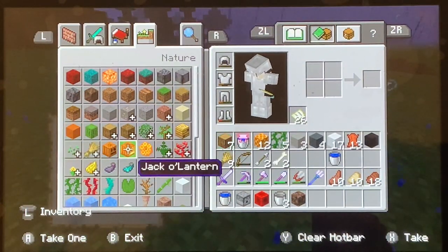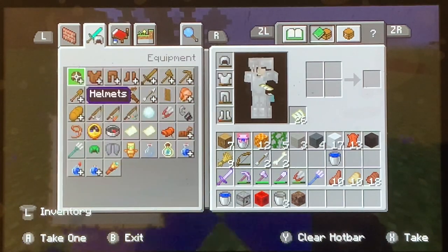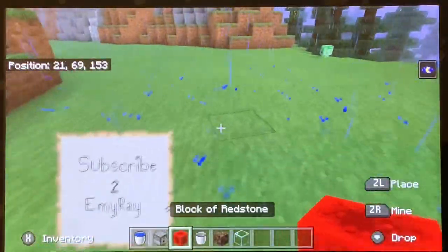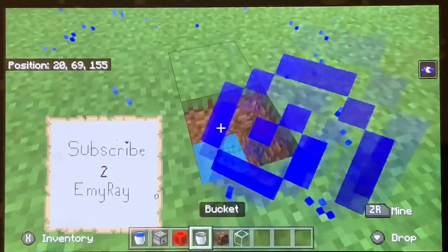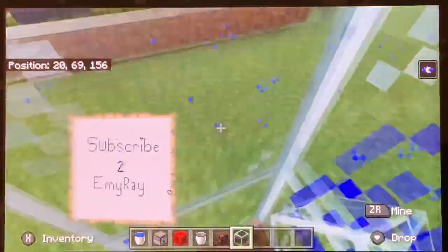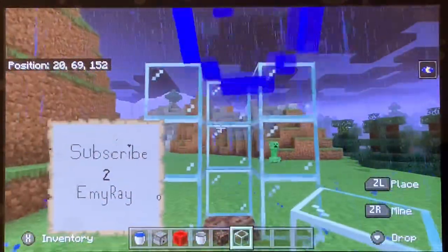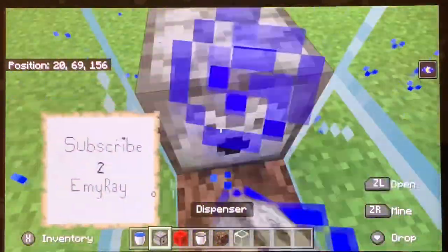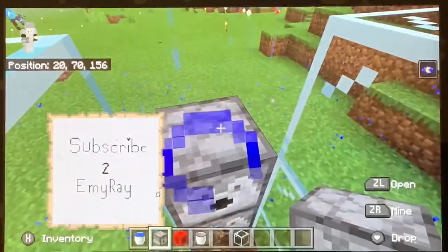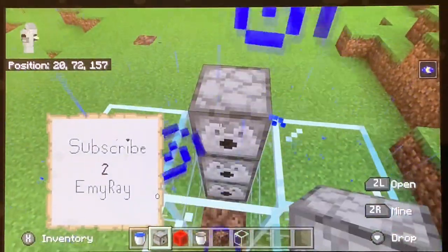Then you can choose nine of any block — I'm going to choose glass so you can see what's happening. First, you need to place soul sand by breaking one block and placing it down. Then place three blocks like this — that's nine total. Then you're going to need dispensers; place one facing in.